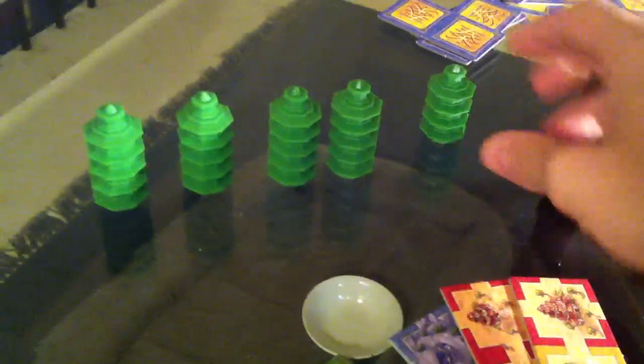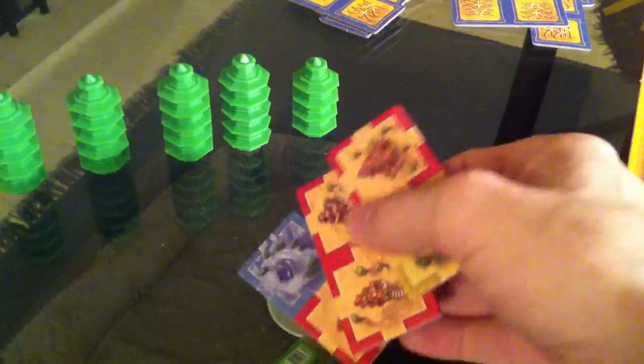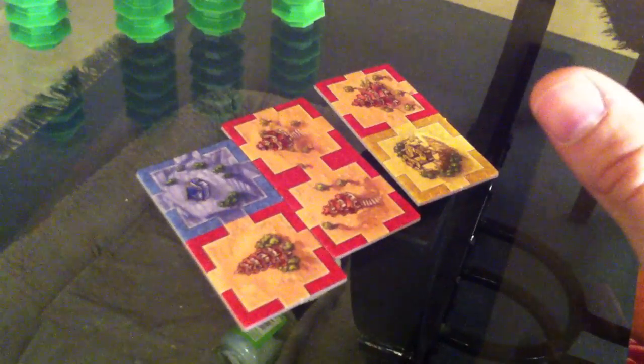Each player starts — in a two-player game — with 24 of these pagoda pieces. The more players there are, the fewer you start with. You also start with a hand of three tiles — these double tiles. I've got three, Jen's got three. I will be first. Every turn, the only thing you do is take one of your three and place it on the board and see what happens.